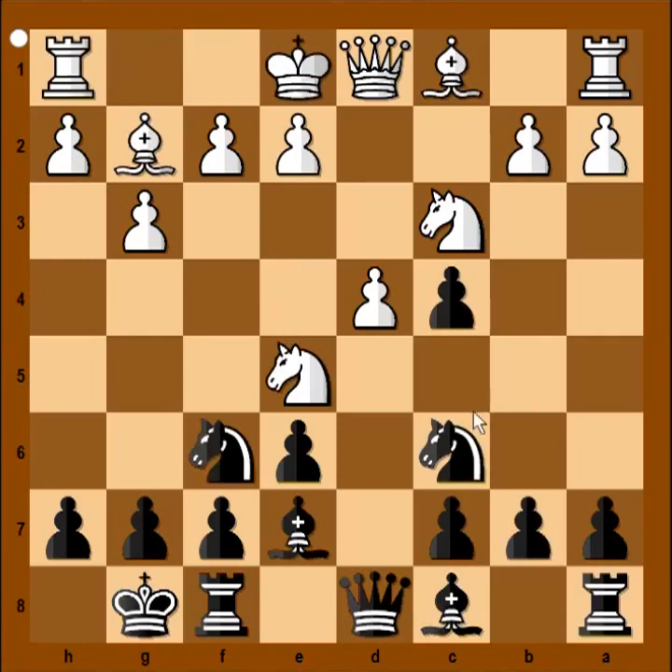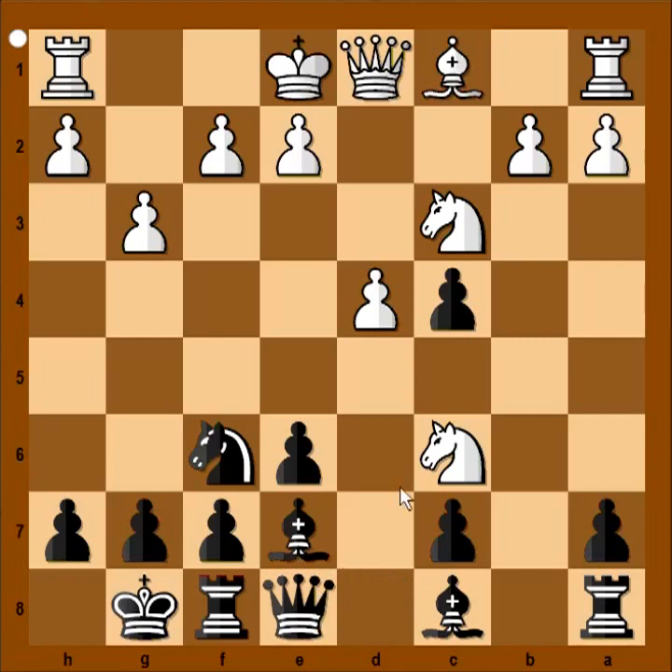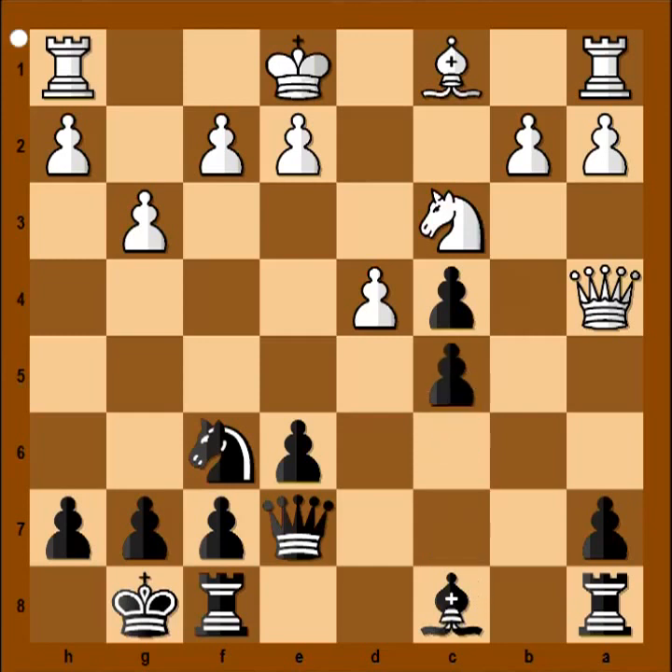In the game, instead of knight takes on c6, white captured with bishop. Pawn takes bishop. Knight takes on c6, forking queen and bishop on e7. Queen to e8 attacking knight. Knight takes bishop check. Queen takes knight. Queen to a4. Instead of castling, white wants to win the pawn on c4. Black is not trying to defend the pawn — c5. So black is opening up the position, trying to make the most of the fact that white did not castle yet.